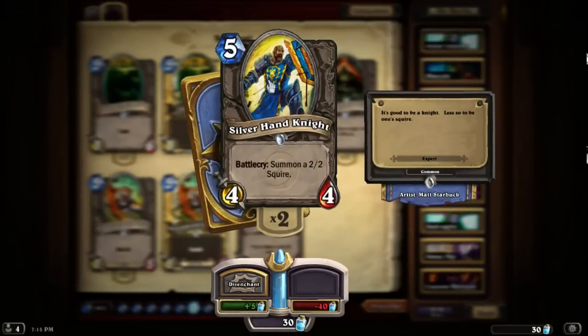Silverhand Knight: you play it and it comes with a 2/2, so you get 6 power for 5 — okay. The problem is that 2/2 will often get killed by an AoE spell, because by turn 5 the opponent usually has an AoE in hand. That means most of the time this becomes a 4/4 for 5 mana after opponent plays Consecration or Holy Nova and kills the 2/2 squire. It's not per se a bad card, it's just that it costs a little too much to be in an aggro deck and is very vulnerable to AoE.